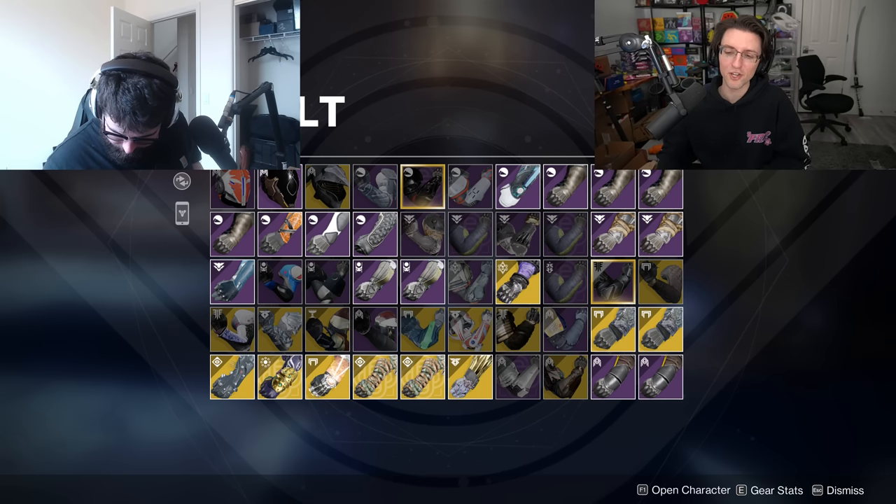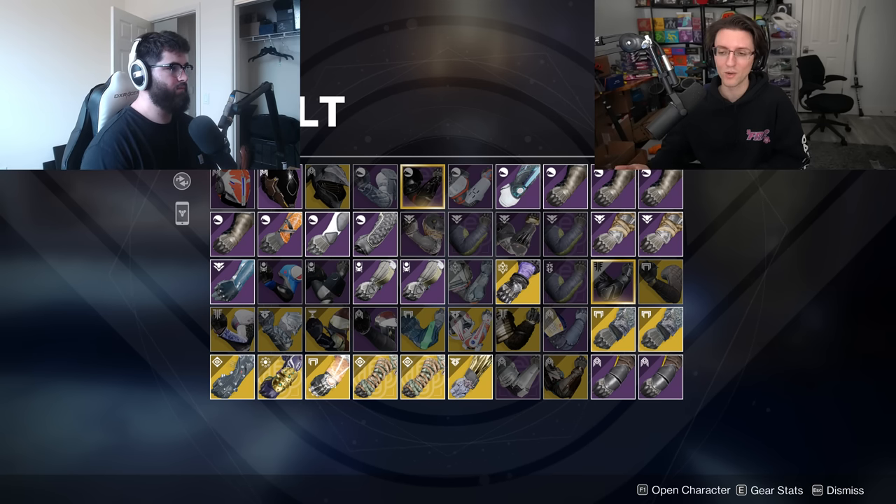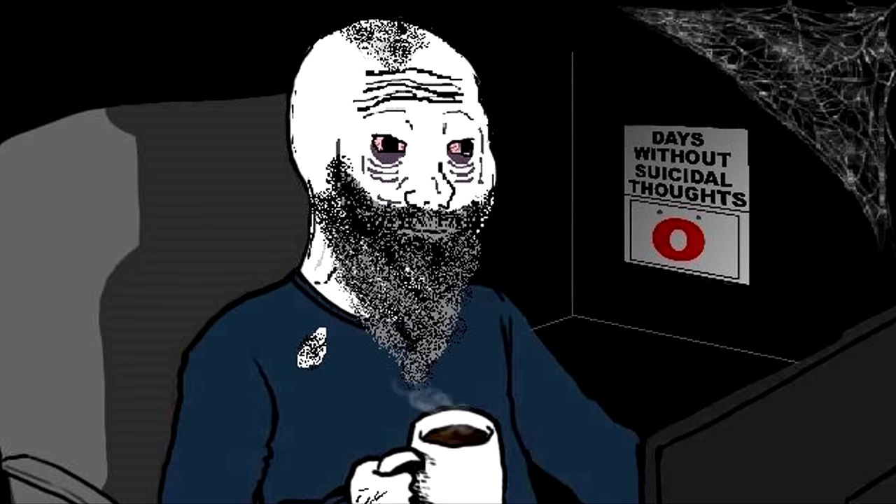Let's start with weapons and then armor. For armor, the spiel is: does it have less than 61 stats? Get rid of it. Stat distribution is much better than total stats — if your total stats are really high but in terrible categories, you're probably not going to use it. For content creators I tend to be stricter. I did one with Grenader Jake and he was deleting anything lower than 65 stats, no matter what the distribution.